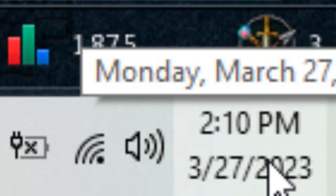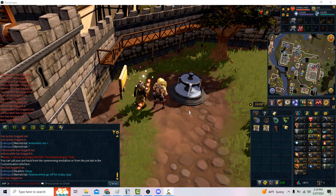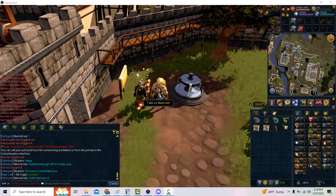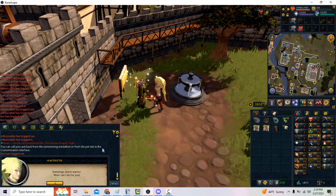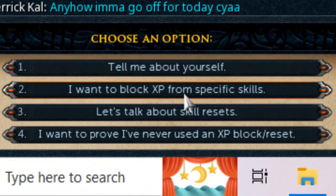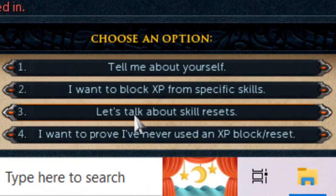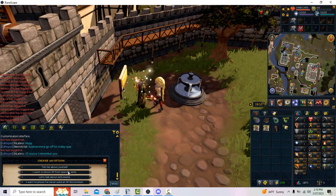Now that the reset and block system is live, we're going to go over the steps needed to implement these onto your account if you wish to do so. First off, you will want to go to Nastroth in the Lumbridge courtyard and talk to him to see the new options, in which he will show these four options: 'Tell me about yourself,' 'I want to block XP from a specific skill,' 'Let's talk about skill resets,' and 'I want to prove I've never used an XP block or reset.'